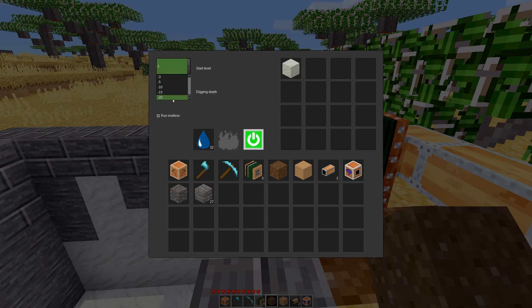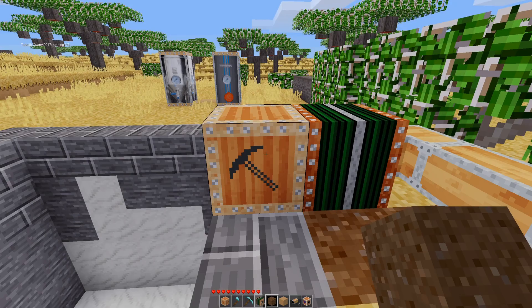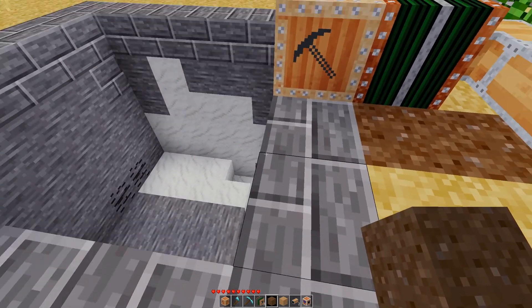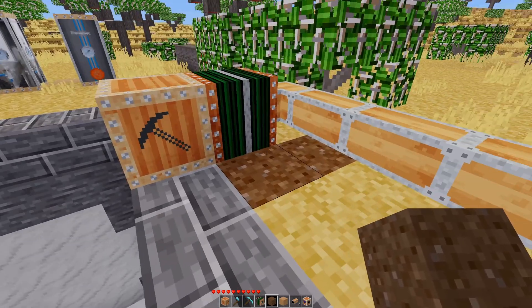Then you have the digging depth — how many nodes deep it should dig before it stops — maxing out at 100. I was reading that you can use this as an automated cobble generator: put a row of lava on one side and water on the opposite side, and as they join in the middle they create cobblestone. You'd set the start level to that height with a digging depth of one so it always re-digs the same spot.